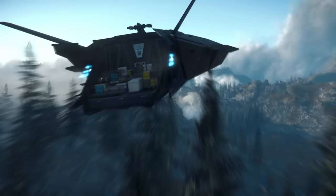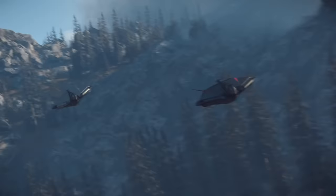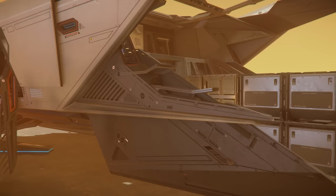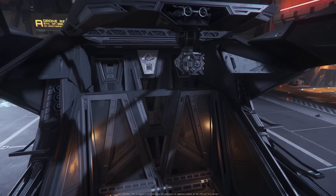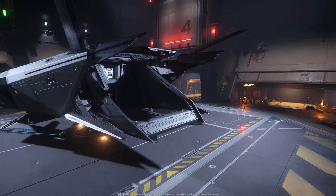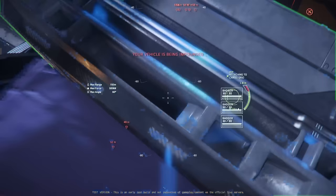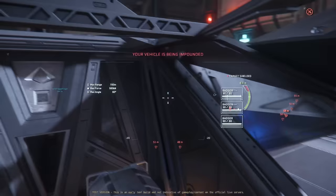First on the list is the Nomad — this thing is a sleeper. With 24 SCU of cargo at only 19 meters long, it's one of the smallest vehicles that makes decent money trading. It can also carry a Cyclone, ROC, STV, or PTV on its open-air deck. This open-air design allows for easy loading and unloading, and with a tractor beam on the utility mount in the back, this thing will be able to load up completely in only seconds. Imagine showing up at your org base with one of these to load cargo that was already left waiting for you.